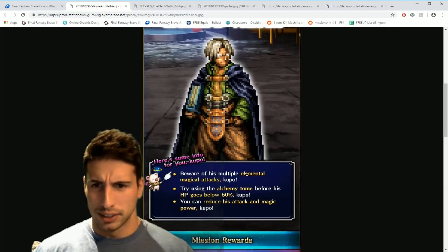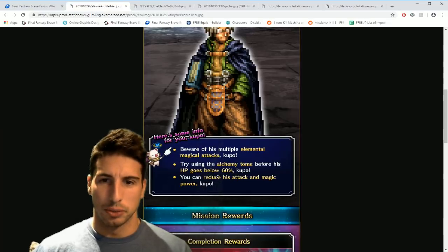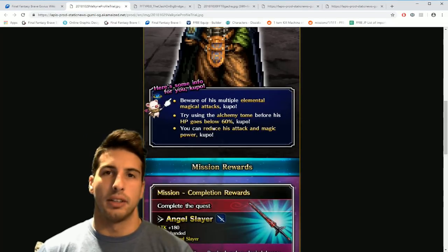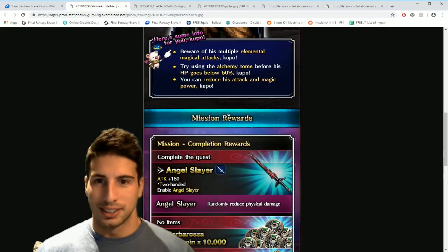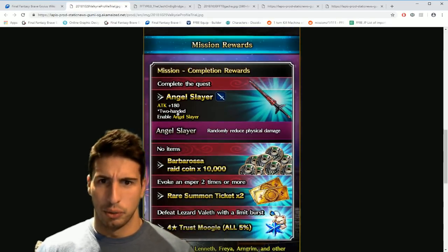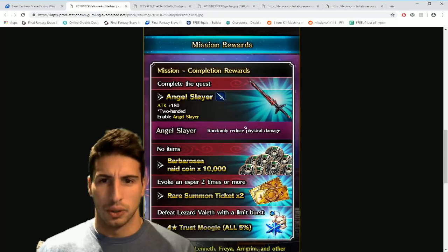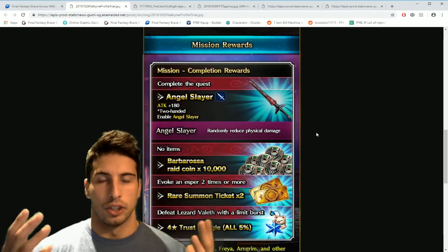Be aware of Lyzander Vald's multiple elemental magic attacks. Try using the Alchemy Tome before his HP goes below 60 — maybe we can nuke him down. You can reduce his attack and magic power, similar to the Great Count. We're going to be able to break attack and magic, probably not defense and spirit. Mission rewards include the Angel Slayer, a 180 attack two-handed sword.